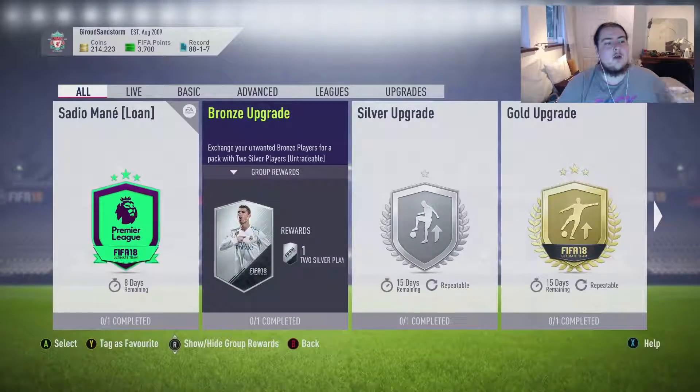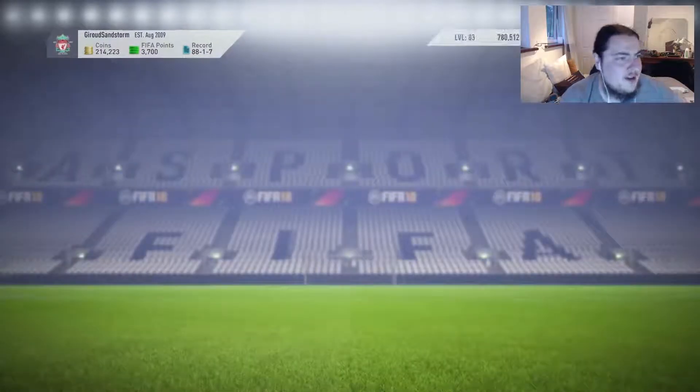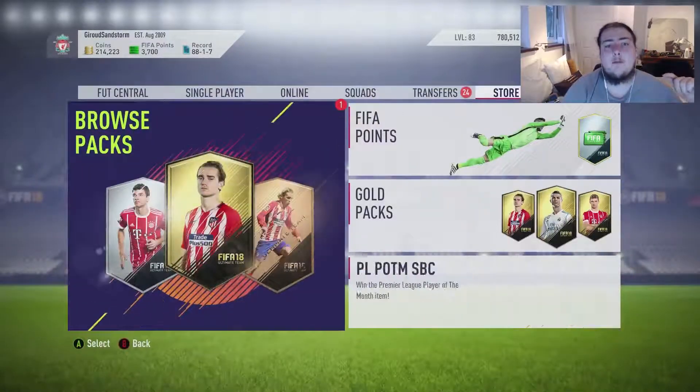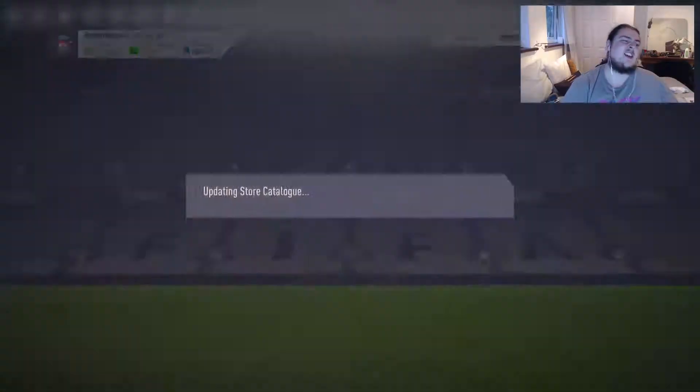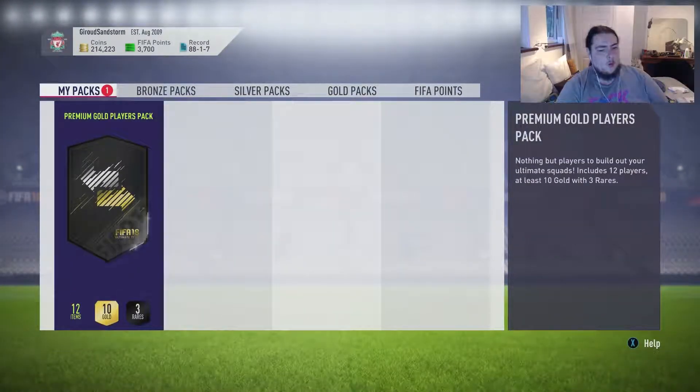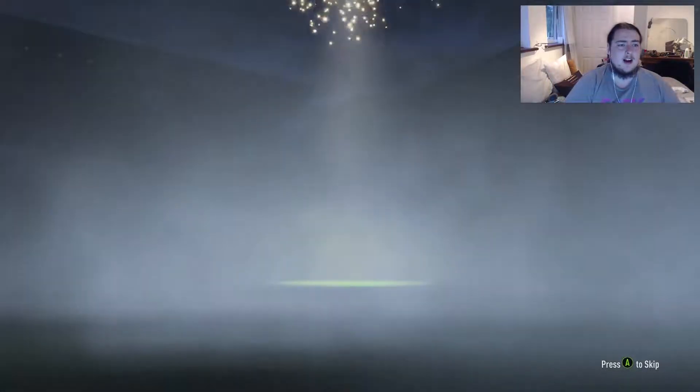We're going to go into a mini pack opening at 3,700 FIFA points. We're going to open them and then complete Division 10 and see how we get on. We'll start with the premium gold players pack. What are we going to get? Are we going to get boards? Are we going to get our first one to watch? Maybe an icon?